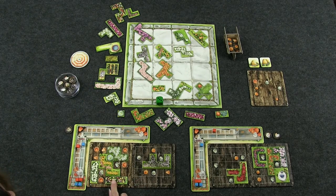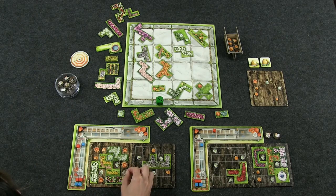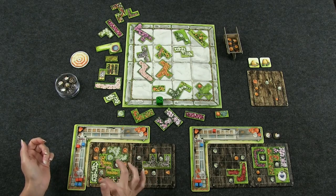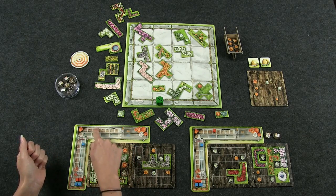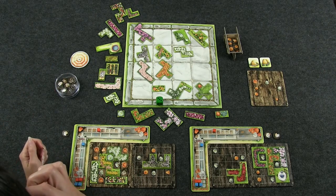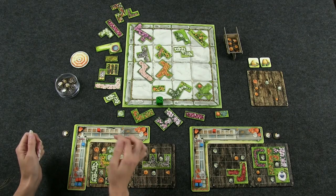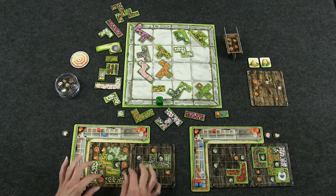I want to go to this garden — I kind of love it. I'll put a cat there, so this board is done. Six pots — one through six — and I get a cat back. Three cloches — one, two, three. I'll put the tiles back in the wheelbarrow.